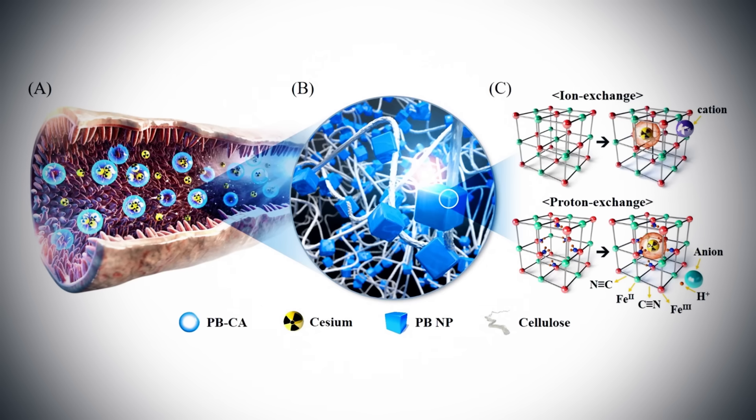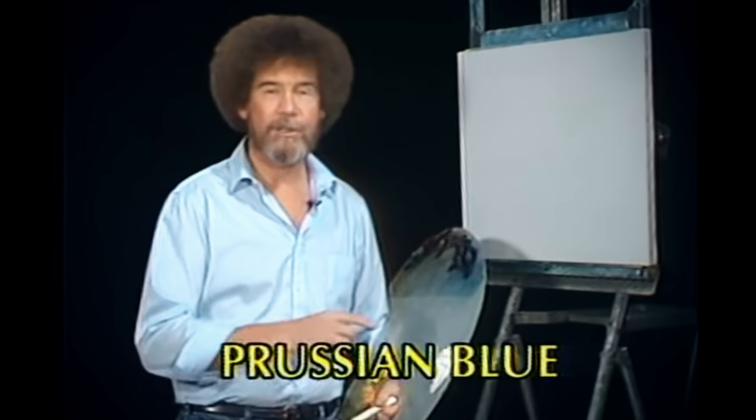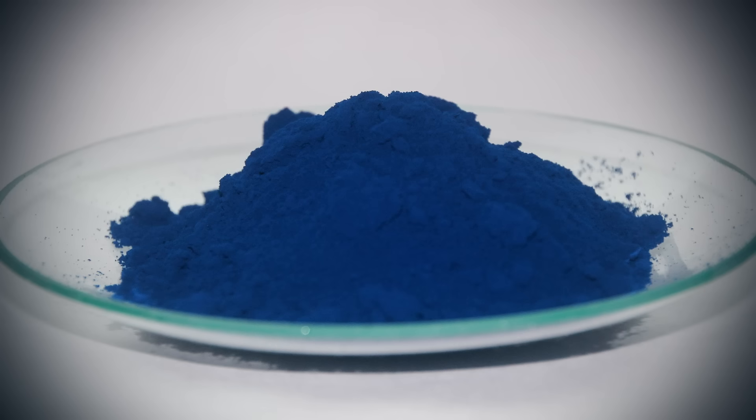If Prussian Blue sounds familiar to you, that's because you've seen it before. It's the exact same blue pigment in the paint that Bob Ross famously used to use. This pigment — the first artificial pigment, in fact — just so happens to both add a lovely shade of blue to a landscape and bind to radioactive atoms in the human gut. Call it a happy accident.